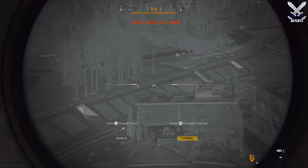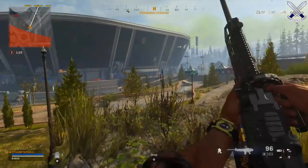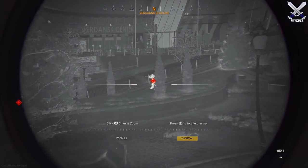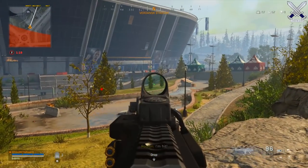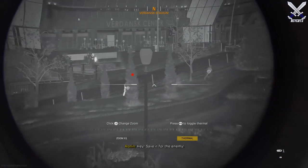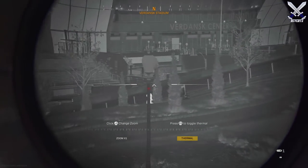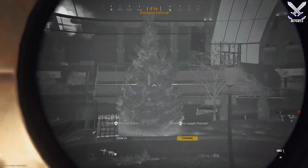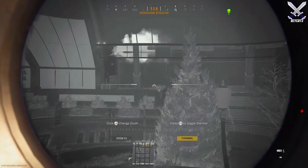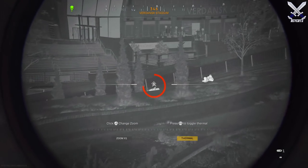I would highly recommend having a teammate run the spotter scope and then another teammate using the heartbeat sensor, so that way you can get full coverage of intel on players that may be inside buildings or from a further distance away. Also, if you're running a sniper setup, maybe instead of having every player on your team snipe, one teammate can run the spotter scope and just ping the enemies so your team can pick off the pinged players one by one.